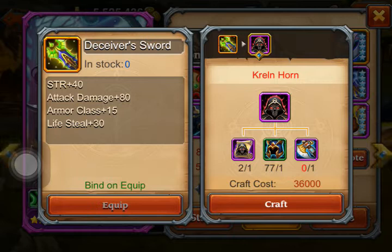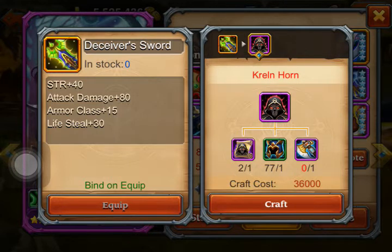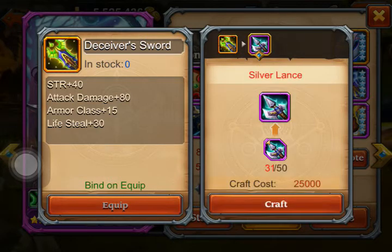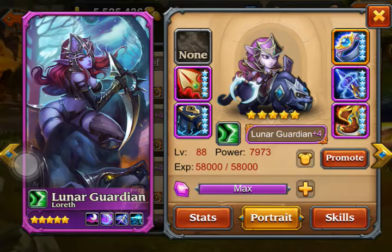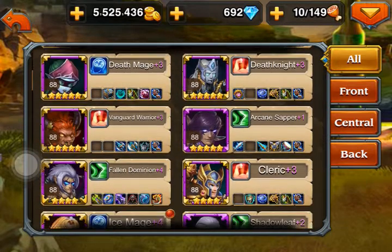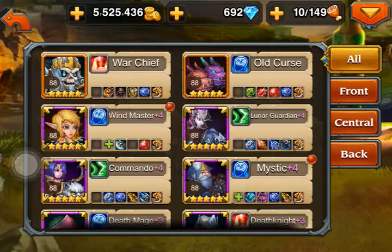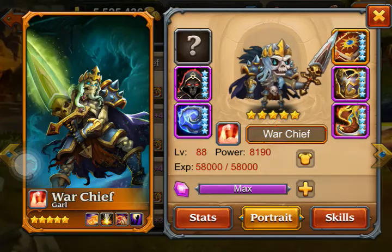I've got 2 Kraylinghorn and I need to get those axes, so I'm gonna get them tomorrow in the raid. You can do the raid for those axes so I'm gonna take them tomorrow. I am working on the server lances but it's taking so much to get them — the drop rate is really annoying.